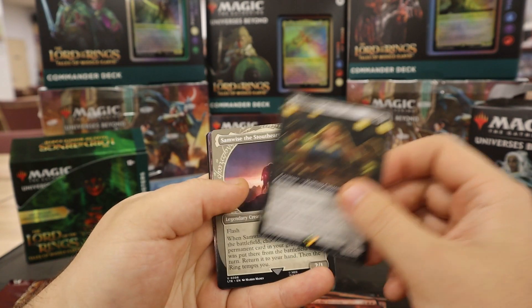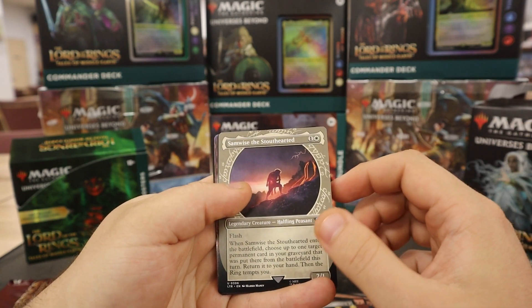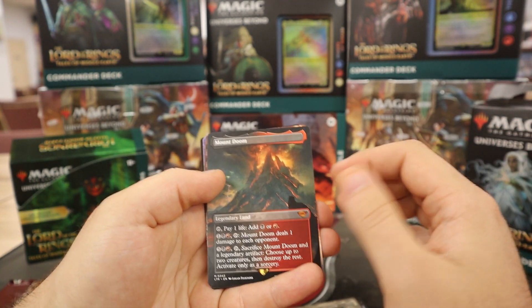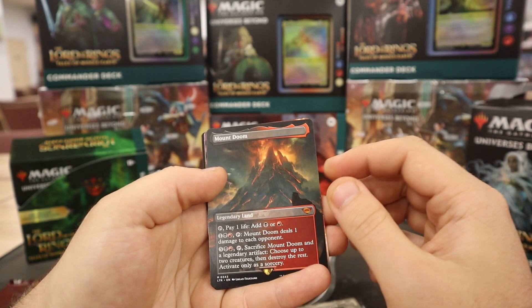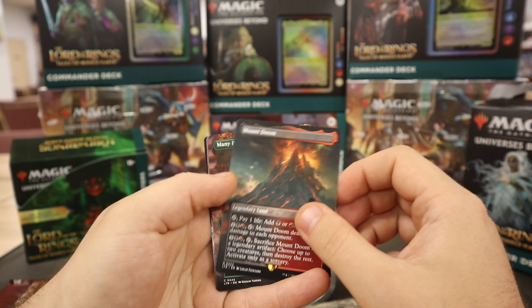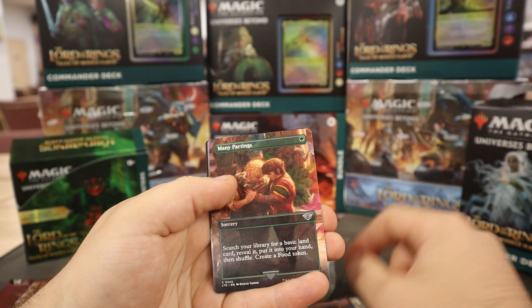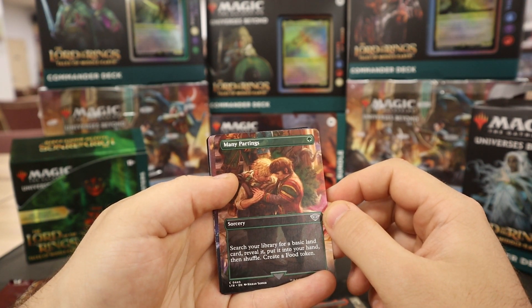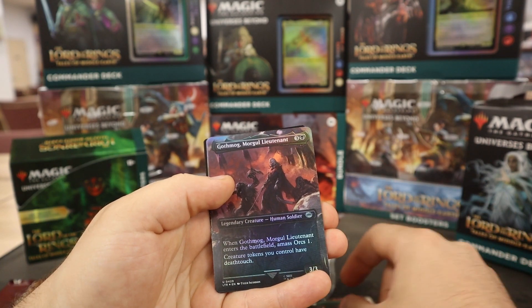Food synergies. We got the Samwise — Uncommon Ring Alt Art. And oh — Mount Doom, Borderless. That is pretty. That card's sweet. As resident Rakdos player, this excites me. Gothmog — all right! That's not bad, this card's interesting. You get like the extra combat phase in there — I'm sure some people will do something cool with that. No mega hits so far.